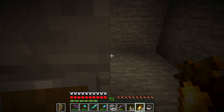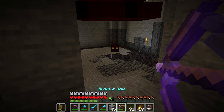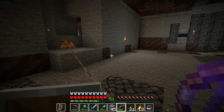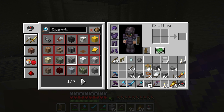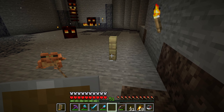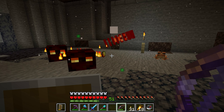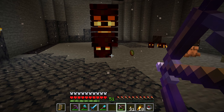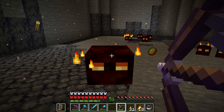Magma cubes have already spawned — a small one and a large one. I'm blasting the large one back since frogs can only eat the small ones. I was thinking of ways to automate this farm — hoppers on the ground to collect items — but killing large magma cubes to turn them into small ones is tricky. Iron golems might accidentally kill the small ones or hit the frogs. But this frog has started eating — there he goes! We have our first frog light.